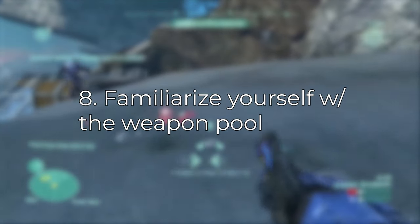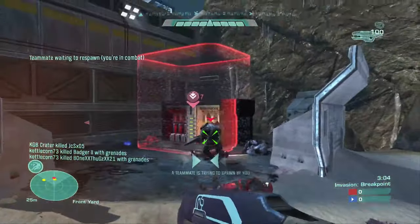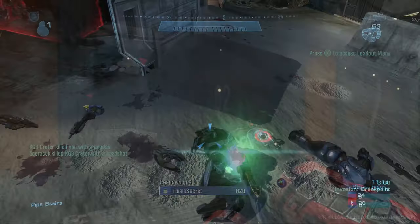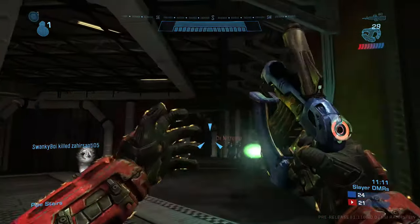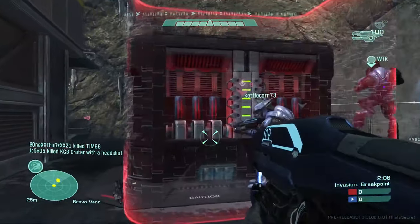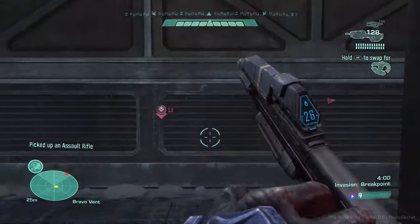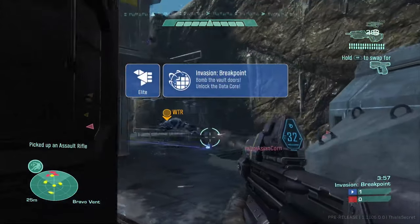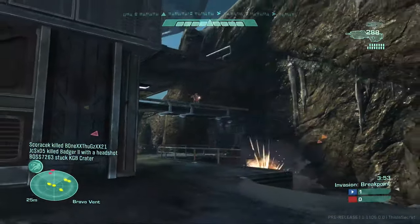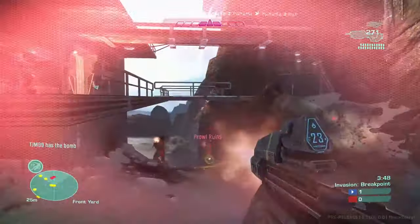Tip number eight: get familiar with what weapons are good against what. Plasma weapons are great against shields, while human weapons are better against HP. You can combo this — for example, the plasma pistol with the DMR, known as the "noob combo." Charge the plasma pistol, shoot to strip their entire shield, then pop them in the head with the DMR for a one-shot kill. Use covenant weapons to strip shields and human weapons to finish people off.